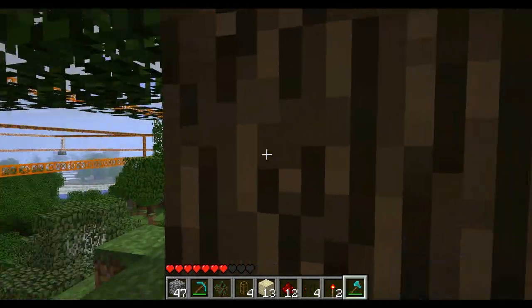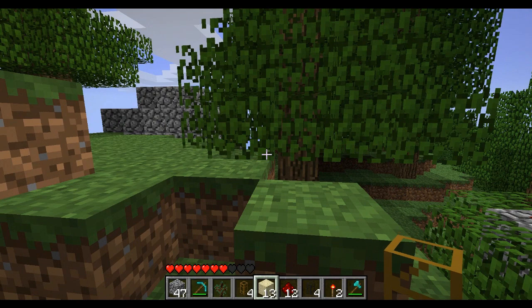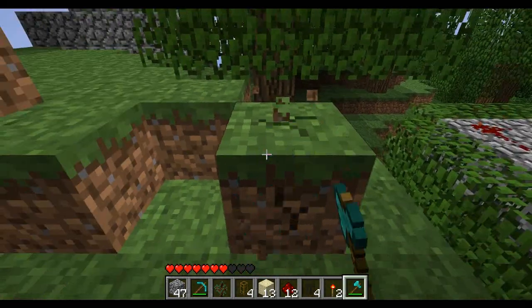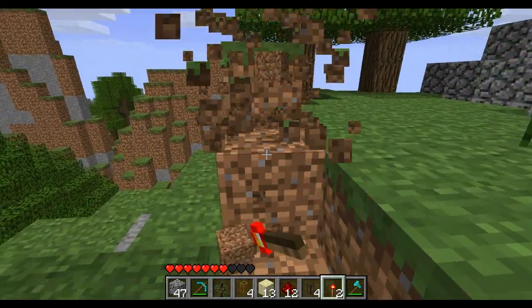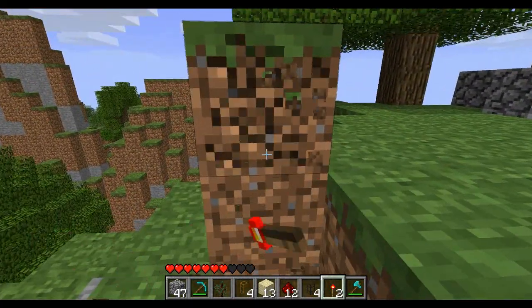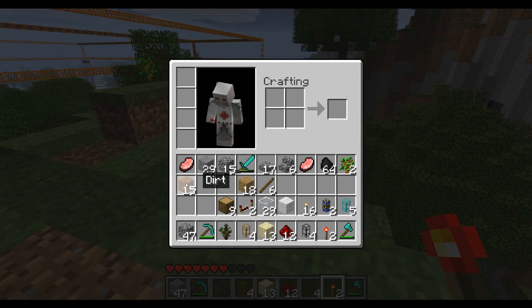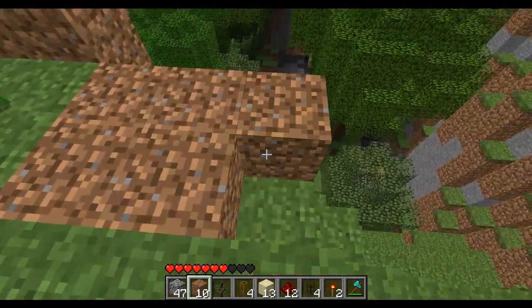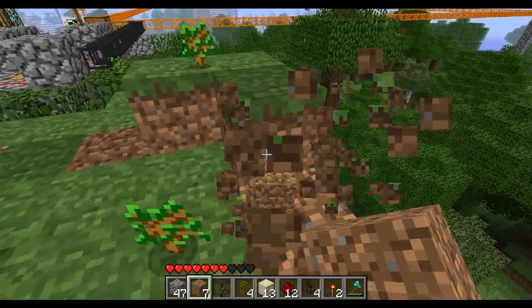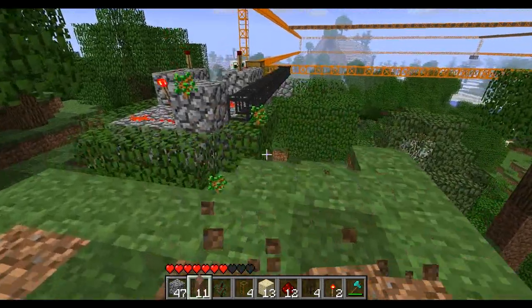I'm going to chop down this tree so I have a little bit more room to work here. The tree will slowly start to fall apart. Let's break away some of this dirt and level this out a little more. I really need to make an iron shovel or something. Okay, now this should work.